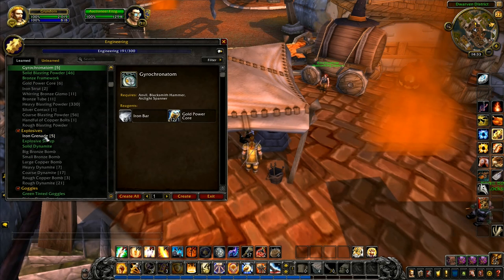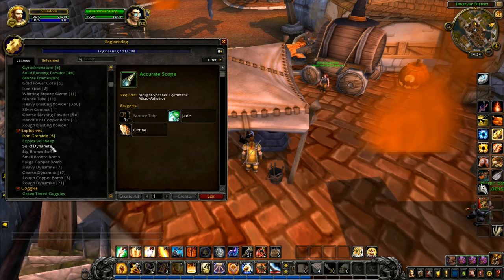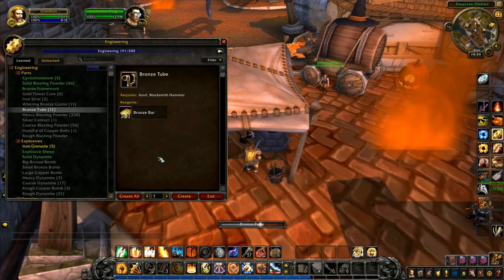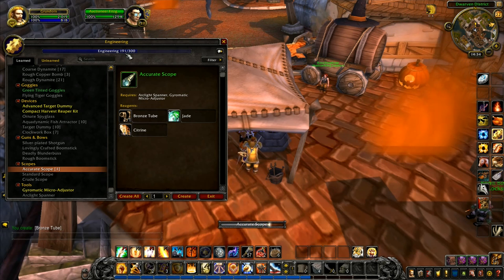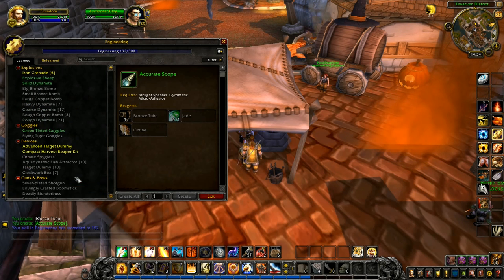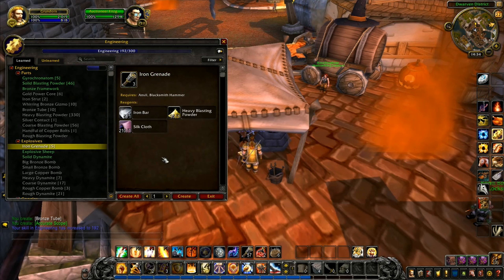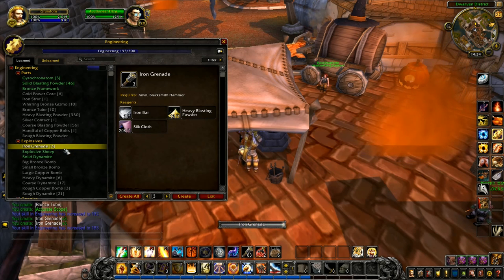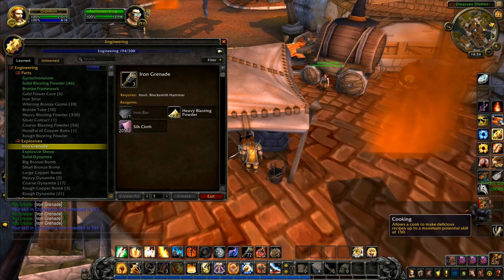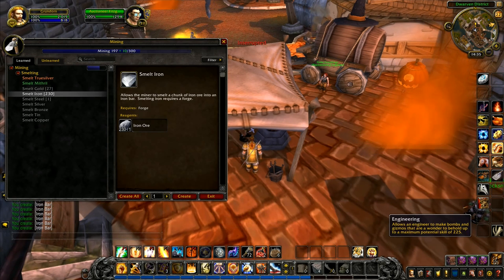I've got five of those and I'm up to 190. I can still make my accurate scope if I make a bronze tube. I've only got one citrine and one jade so we're not making any more of those. There's our bronze tube — now I can make an accurate scope. That's another point, takes us up to 192. I won't make any more of those since I don't have the materials. Let me create those iron grenades — it's yellow so it should level up reasonably. We got 194. I need some more iron now — I've got 250 iron bars, so smelting a few more.